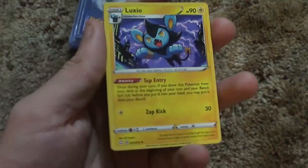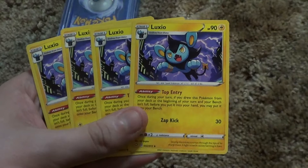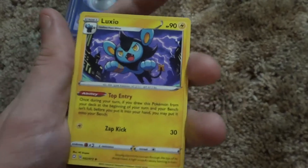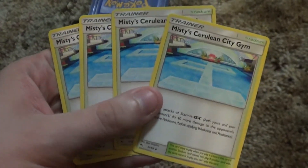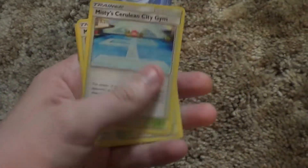We're going to start moving into uncommons. First is a four of a kind of the Shining Fates Luxio, which evolves into my favorite Pokémon, Luxray — it's got a decent ability and a decent attack. And then the last four-of-a-kind for now is the Hidden Fates Misty's Cerulean City, which is an uncommon stadium card that works with water Pokémon.